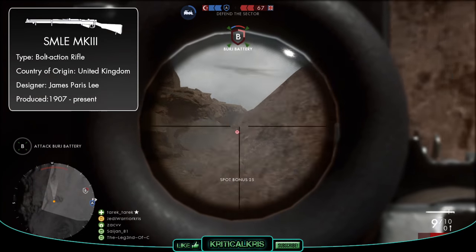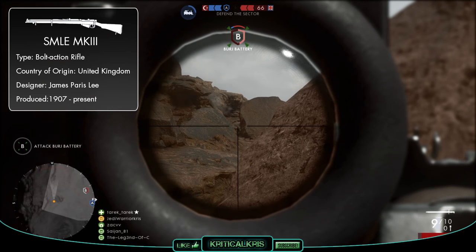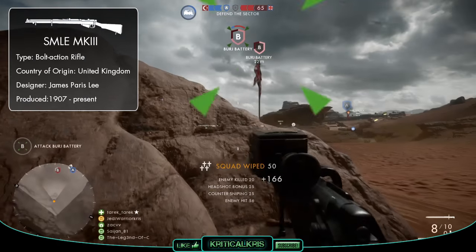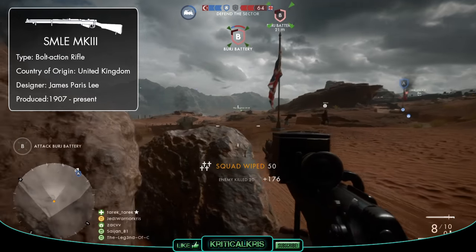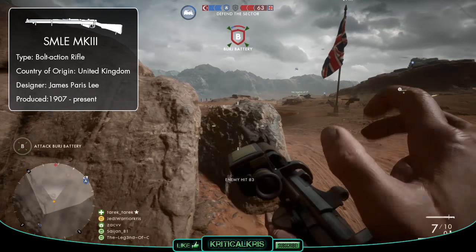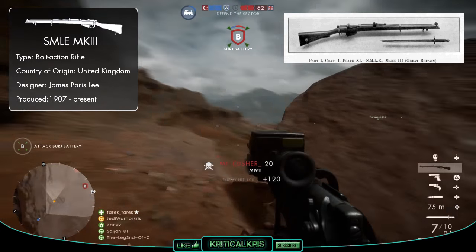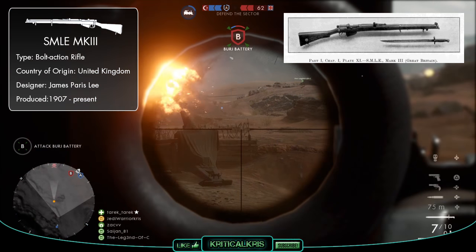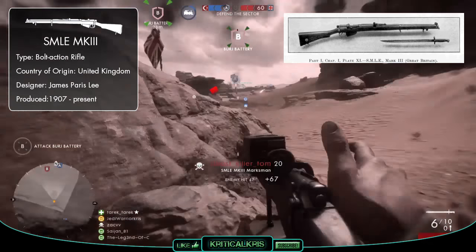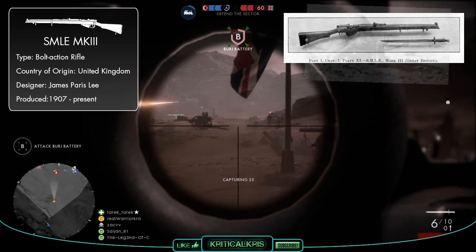The SMLE Mark III is an advancement from the older Mark I and Mark II models, as the name suggests. Although the gun's name might imply that it has a shorter magazine, it's actually relating to the size of the gun itself, as the original 1895 Lee Enfield rifle, the MLE, was simply called the magazine Lee Enfield, being magazine fed. The later SMLE versions had a much shorter barrel length, making them lighter and supposedly more comfortable to use, though quite a lot of gunsmiths at the time were concerned that these later models with shorter barrels wouldn't be as accurate.